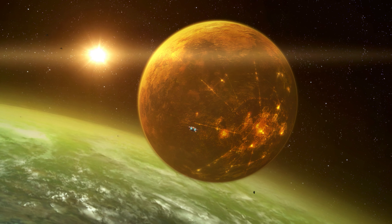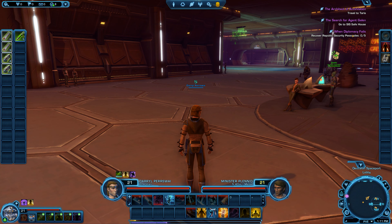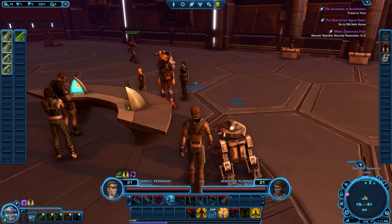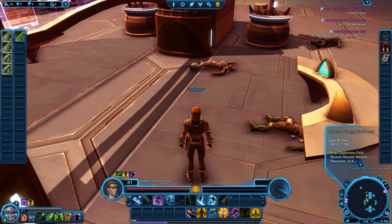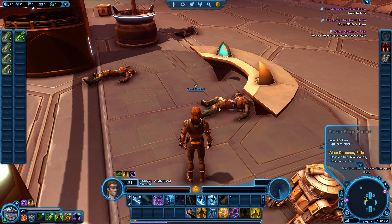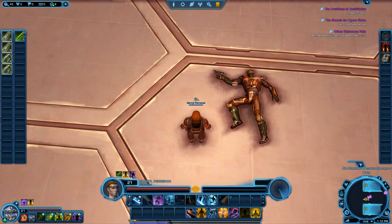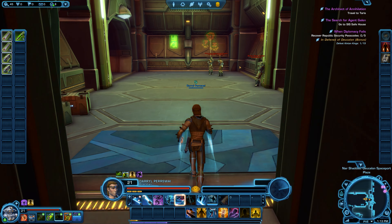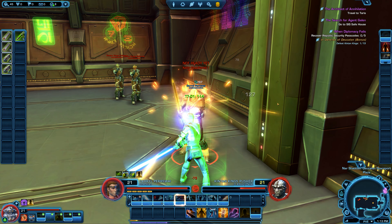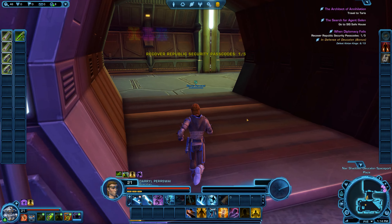That planet looks like it's about to explode. I just accepted a mission from Minister Planet, which is another story arc. I have to recover security passcodes apparently. Oh my god, that guy's looking gnarly - everyone's dead. I'm supposed to recover the security passcodes from these guys, but they're dead. This isn't the first time that's happened. This guy's not dead - let's kill him. There's a bonus to defeat Kenton Kings. Maybe I'll get a pass key from these guys. That's one passcode down, four more to go.